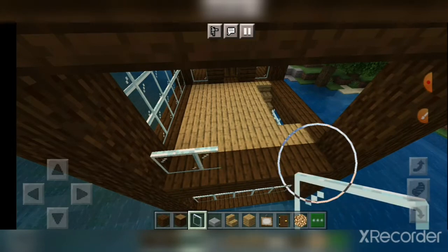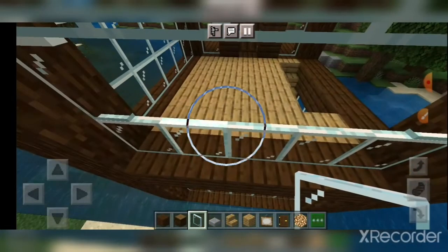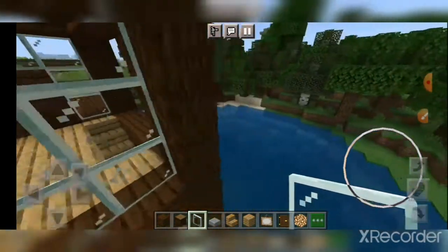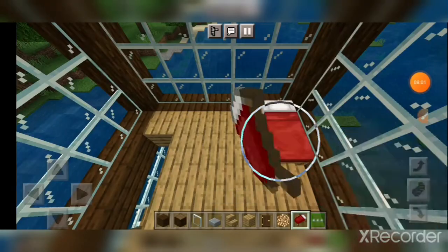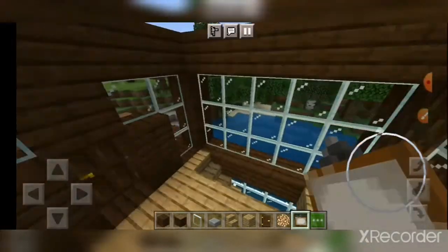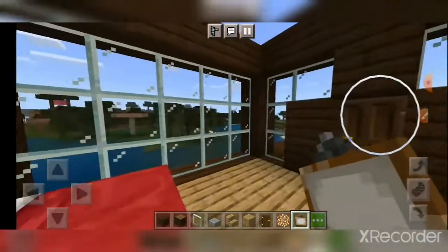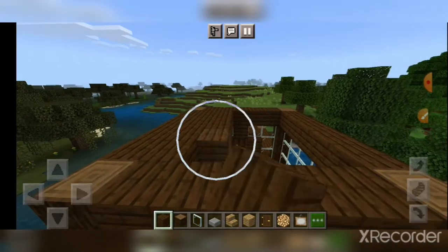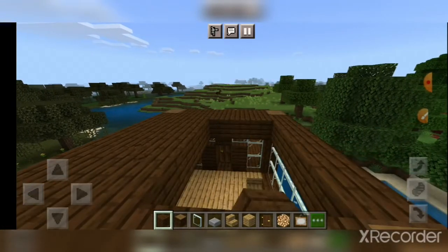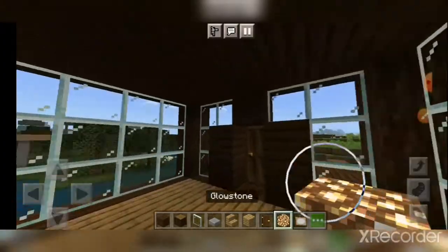Maybe in the future we could build a futuristic house, and I could let you guys vote if it should be in the sky, on land, or on water. A nice double bed for whoever's living in here, and we could maybe have another painting. No painting is fine too. We could maybe have some chairs to relax on — we could have that on the balcony.